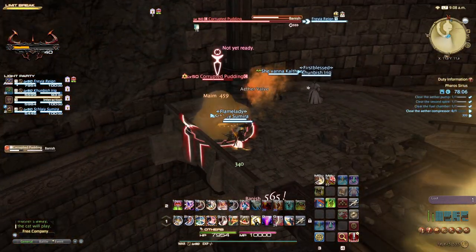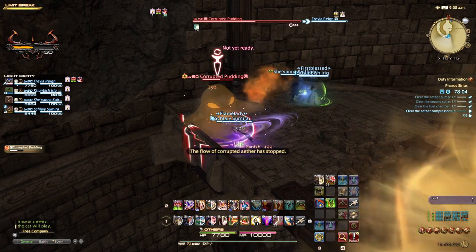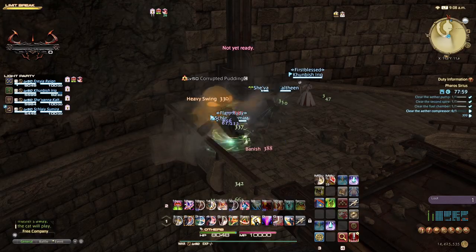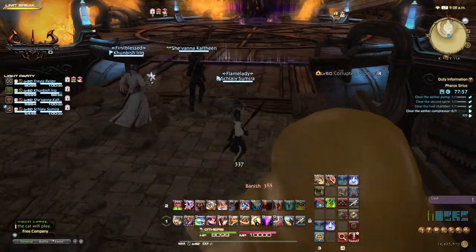Head up the stairs and kill the adds on the way. It is recommended to gain enmity and take them to the top to clear them, and close another ether valve. Turn around and head into the final boss fight area.